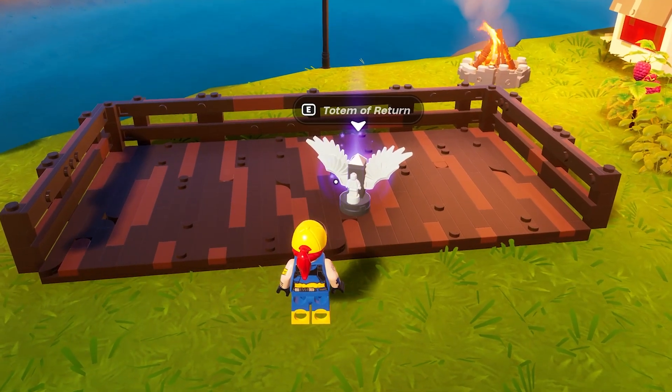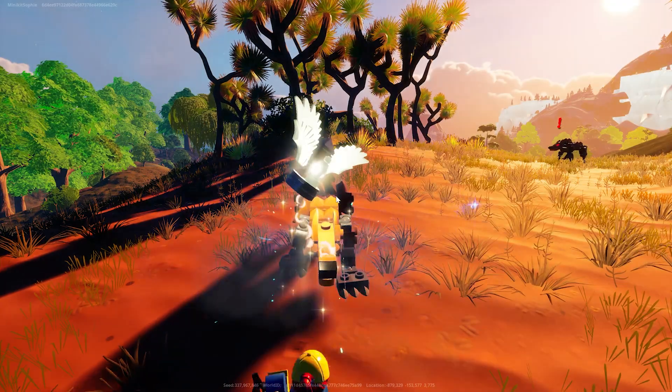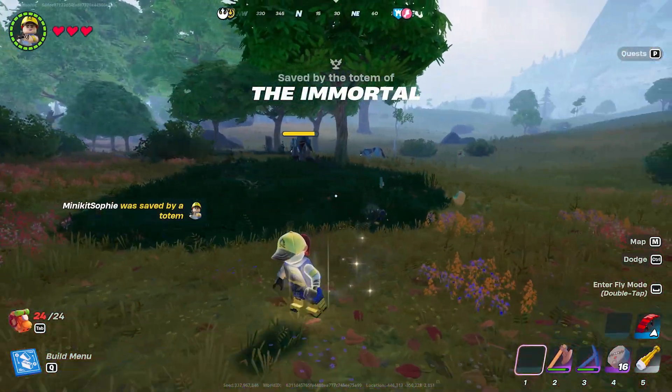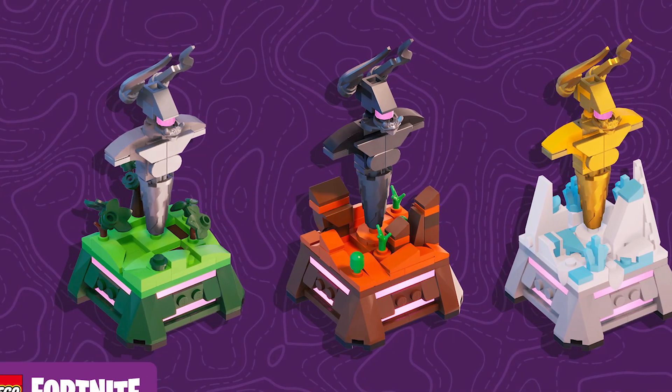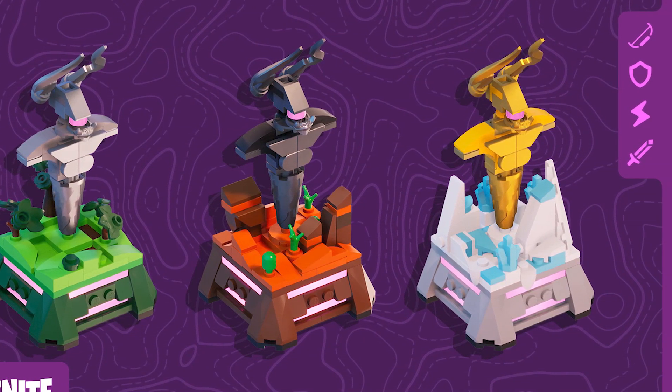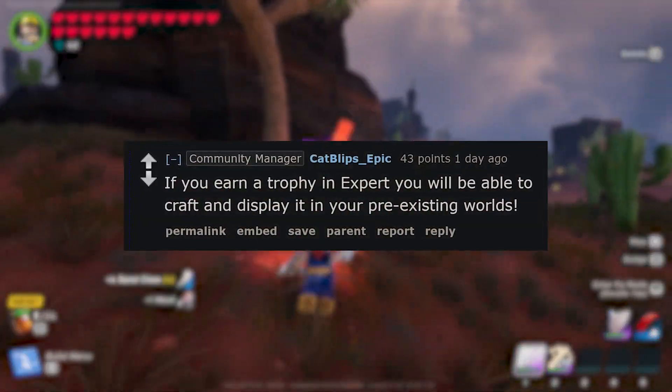To help you with this new challenge, you can now craft a Totem of Return, which allows you to respawn with your backpack a single time before it breaks, or a Totem of Invincibility to immediately regain your health without needing to respawn. You'll also be able to earn placeable trophies for defeating a Stormwild Brute and interacting with a level 10 village in each biome. Once you unlock these, you'll be able to place them in any other world.